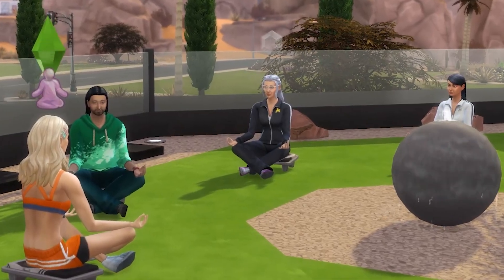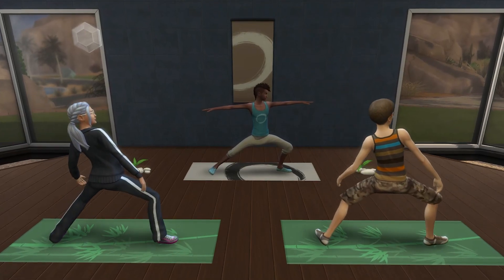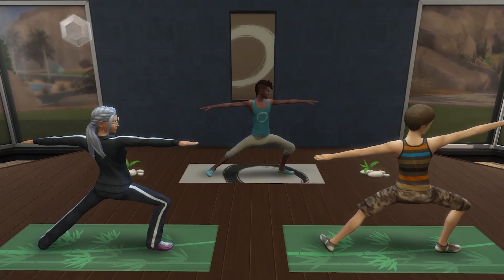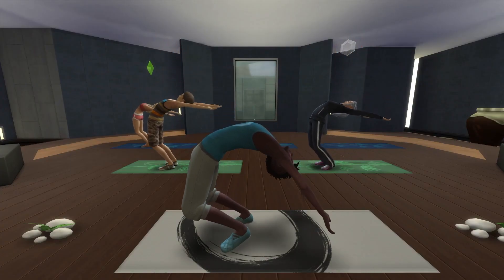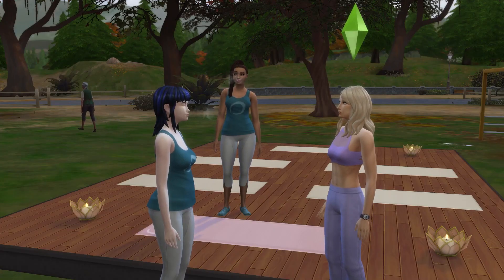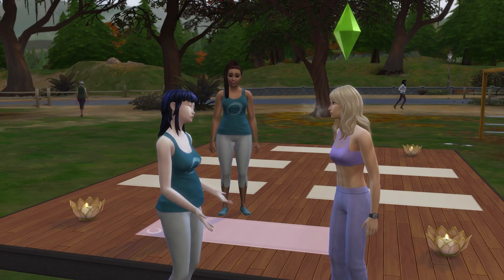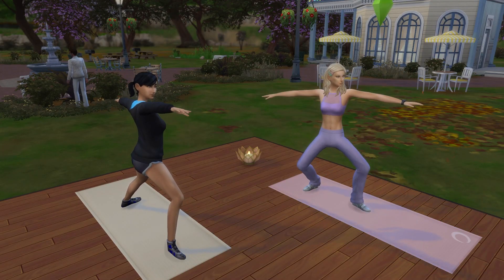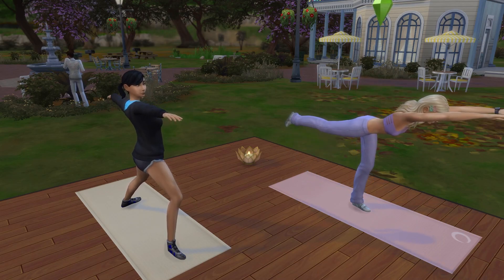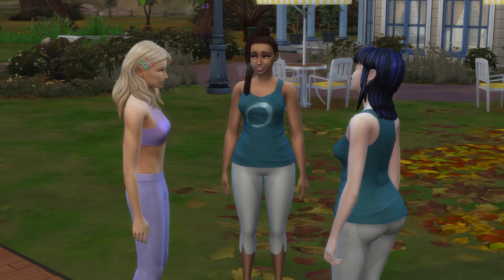Running meditation classes is easier than yoga classes because no random sims will autonomously run meditation classes. With yoga, random sims will hog the instructor mats and you almost need to wait for an opportunity when they're not teaching to then bulldoze your way in. Sometimes you'll be able to talk to the yoga instructors and distract them before taking over and running your own class. Honestly, this playstyle means you'll discover your newfound hate for other sims who are yoga instructors.